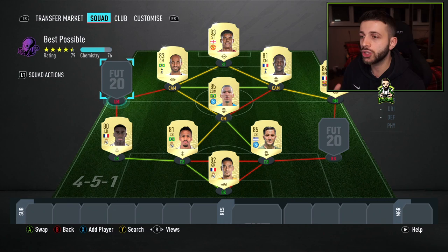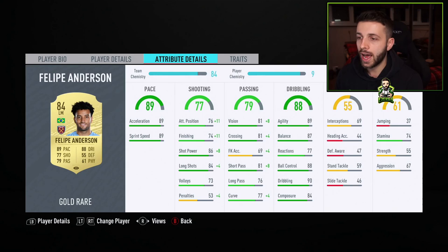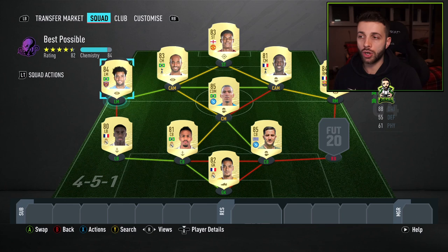For the left mid position, all you need is a Premier League player that is either French, or you could go for a Premier League player that is Brazilian to get full chemistry. What I've done is I have gone for Philippe Anderson, because I've been using his storyline card quite a lot and I think that his card's very good as well. Four-star skills, four-star weak foot, 89 acceleration, 89 agility, 90 dribbling — very good stats all-round for the position that he's going to play, which is probably going to be a LAM or a left-wing kind of position. Another player I do recommend is Martial — he goes for about the same amount of coins, he's 83 rated, but Martial only has three-star weak foot, which is his letdown. Whereas Anderson is four-star, four-star, and I'm just very used to Anderson, so we've gone for Anderson there.